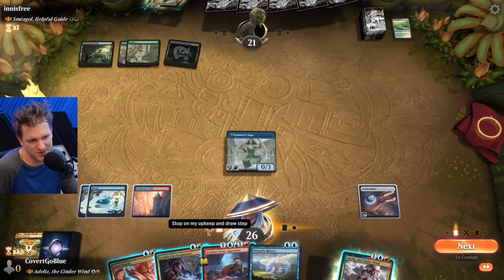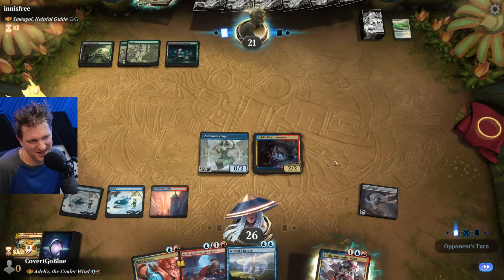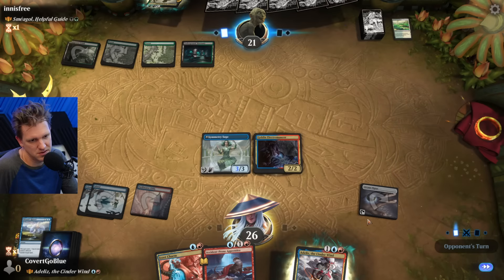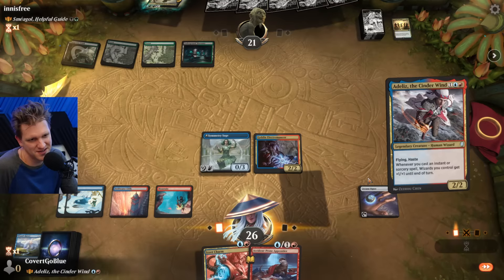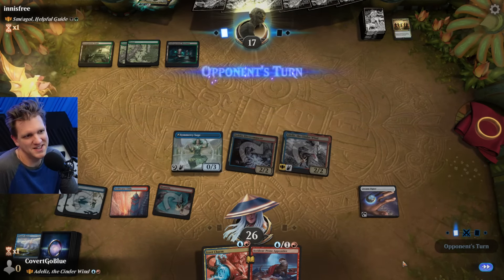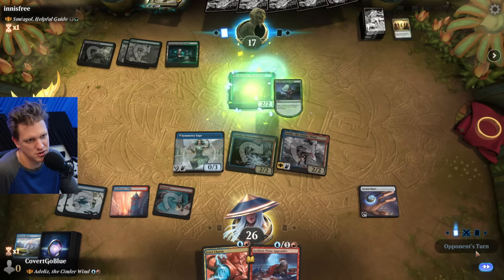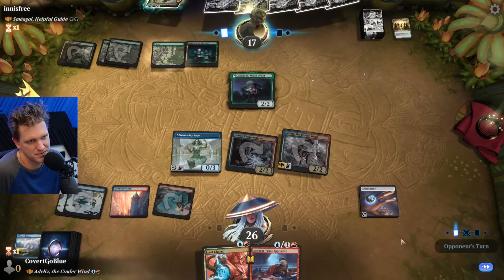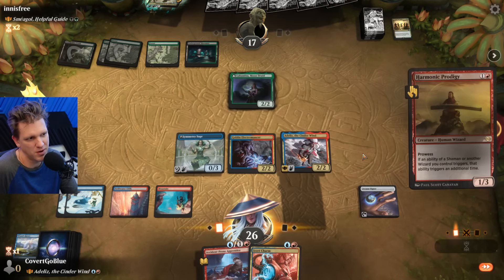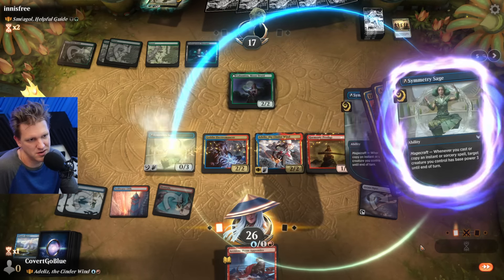Good draw - a counter spell. I'll play this Electromancer and pass, waiting for some proactive cards. That's a tutor so we're going to counter that. We don't get to attack though, which kind of sucks. I need proactive spells - where's my Monstrous Rage? Moon Druid - the two-two seeks a land. Harmonic Prodigy - one of the best ones. The additional triggers, baby!